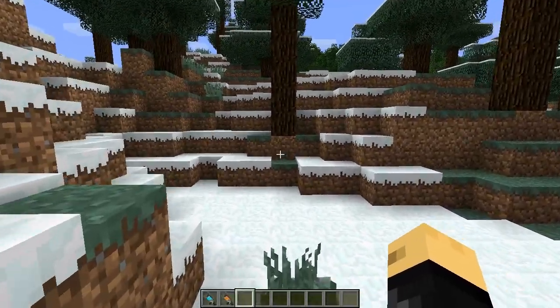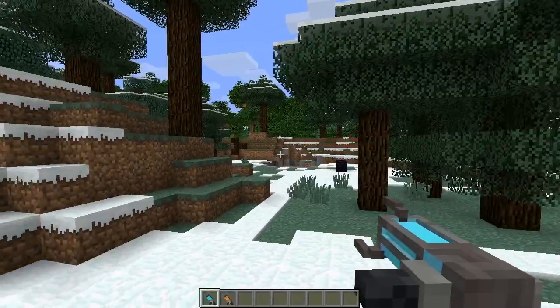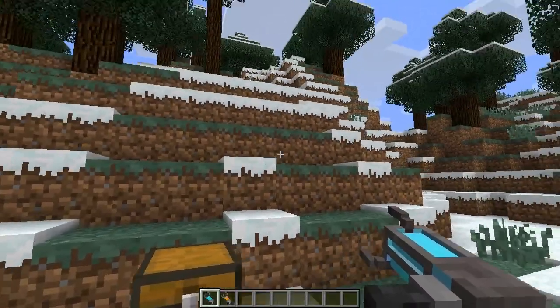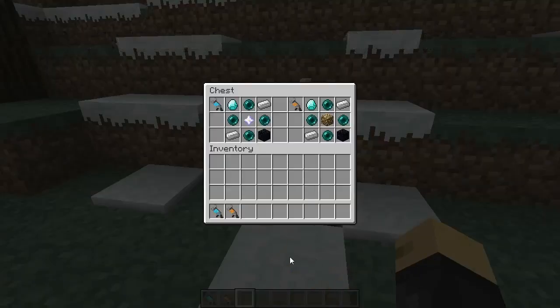Basically this adds two gravity guns to the game: the normal gravity gun and a supercharged version. The supercharged is just basically longer range. You can get the supercharged version by recipe or by getting struck by lightning. The supercharged version is very expensive because it has a nether star in it, so that might be a little bit tricky to get, but other than that it's fairly straightforward to make — a little bit expensive, but definitely worth it.